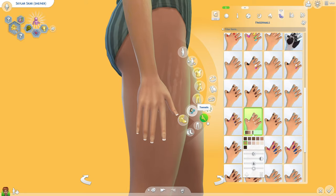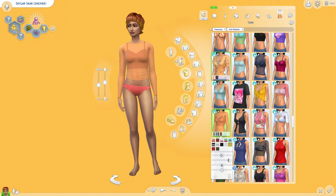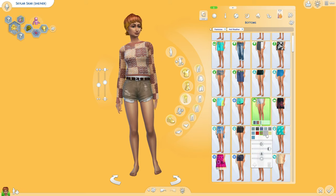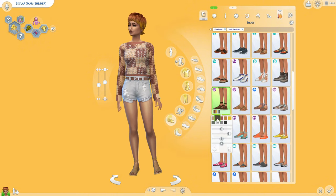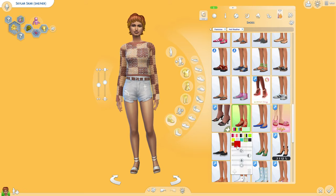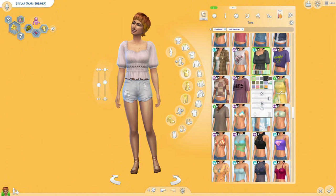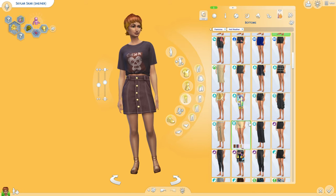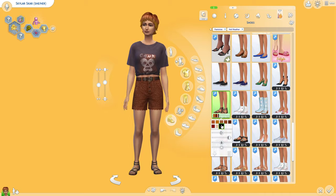I also gave her stretch marks — I never usually think about it for my sims. I'm not sure they go perfectly with her skin tone because there are only two swatches, so I just chose the lightest color. Now we're working on her hot weather wear — cute shorts, CC shoes, and a shirt from the Grunge Revival Kit.